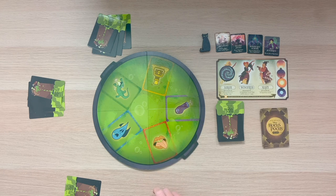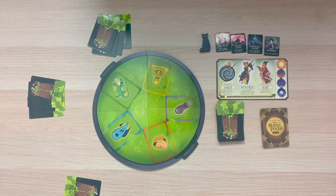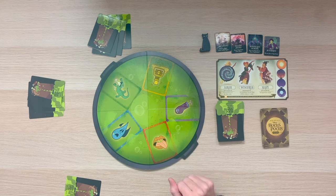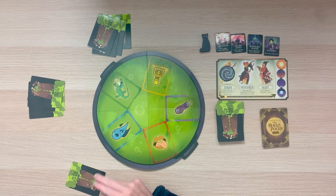The game ends in one of two ways. If the sun token makes it all the way to the top on the witch's board, all players win. But if you must draw an ingredients card and there's no more ingredients deck, all players lose. You will have the chance to play the remaining cards in your hand, but if you're unable to defeat the Sanderson sisters with those cards, then they win and all other players lose.